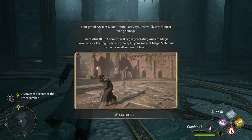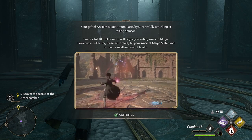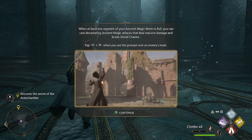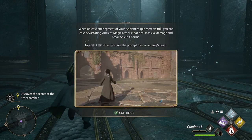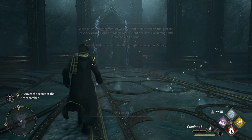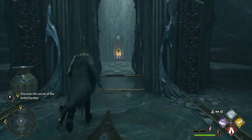Except for 10-plus hit combos, which will begin generating ancient magic power-ups. Collecting these will greatly fill your ancient magic meter and recover a small amount of health. So I gotta get 10 hit combos. When at least one segment of your ancient magic meter is full, you can cast devastating ancient magic attacks to deal massive damage and break shield charms. Alright, so now I know a little more about my ancient magic. That's good.